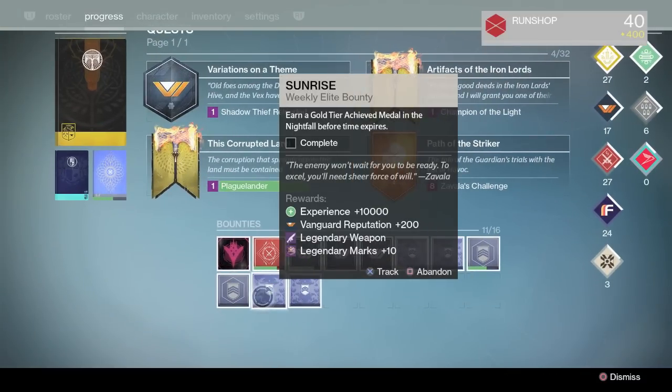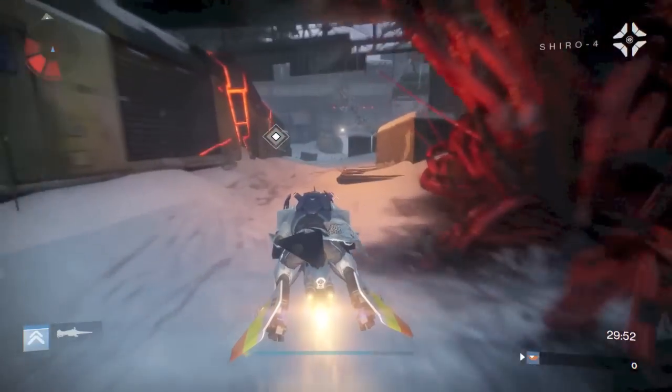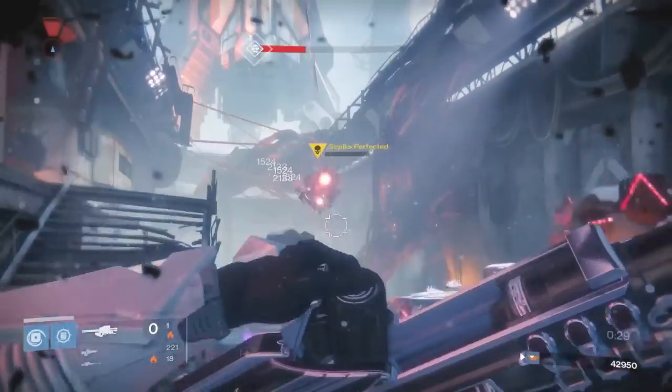For the Sunrise Bounty, you have to achieve a gold tier medal in the Nightfall before time expires. When you boot up the Nightfall, your timer will be in the bottom right-hand corner. You will have 30 minutes to complete the Nightfall and achieve a gold tier score, which is 45,000 points or more.